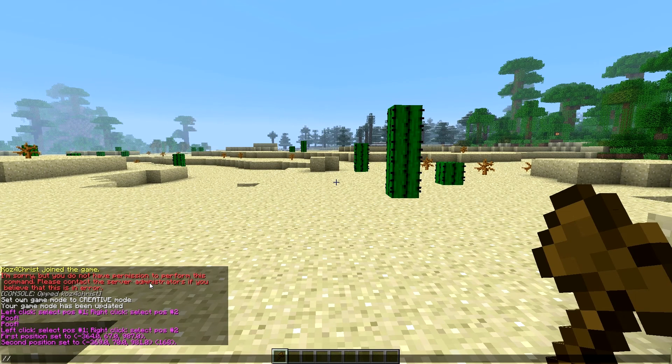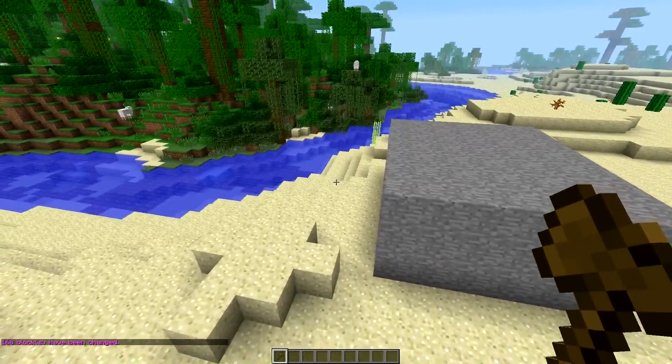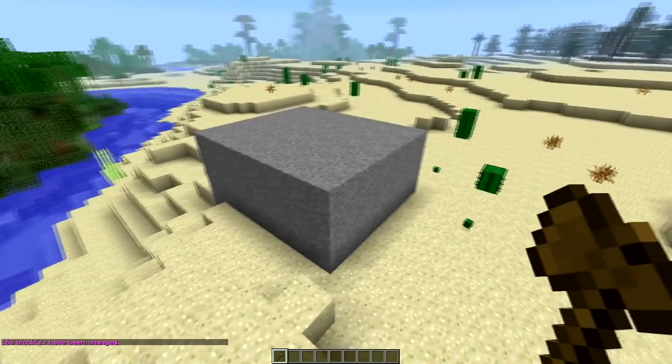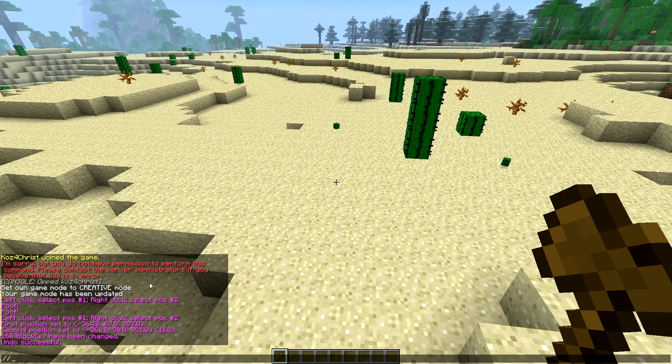Once you have your two points selected, your selection is between those two points and you can run commands. You do '//set' and then whatever item you want — it works for item names too, but I like to use item IDs. So let's set it to stone — bam, there it is. That's the most basic command: set. If you ever mess up you can always do '//undo'.